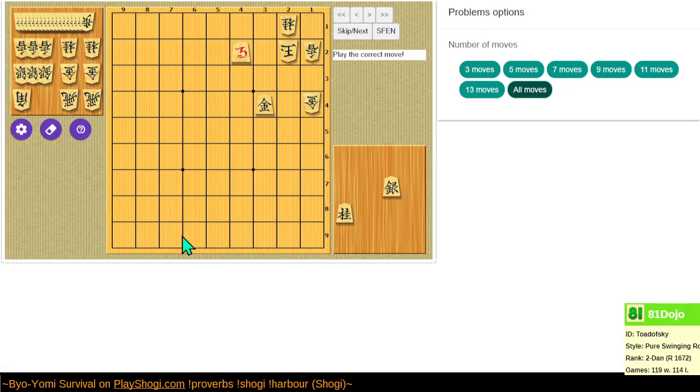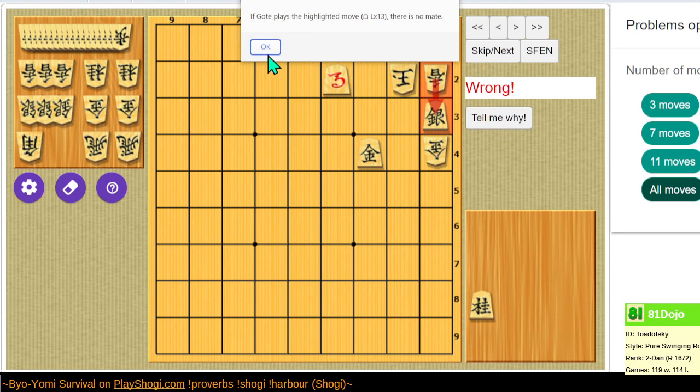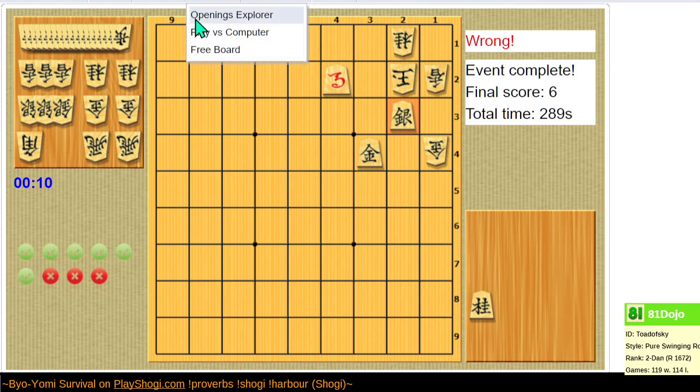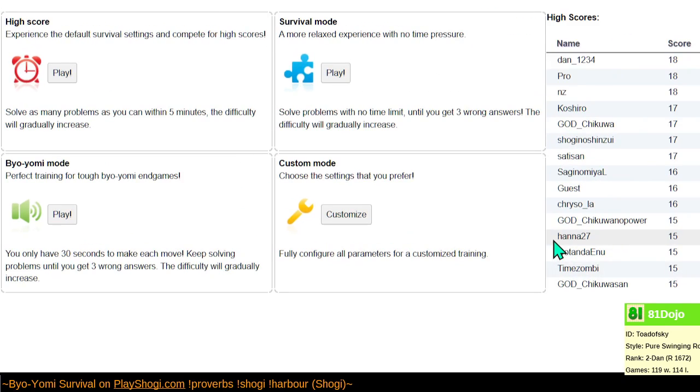This last one I just made a random guess. So here — we know it's not this silver drop, it's probably something fun — the corner drop, don't see that every day. Lure the king back out and mate right there. This is the stuff Byo Yomi Survival is made of. If you want to get on the high score leaderboard, the lowest score to get you there is 15 points. Good luck to anybody attempting this — it's still out there if anybody wants it.